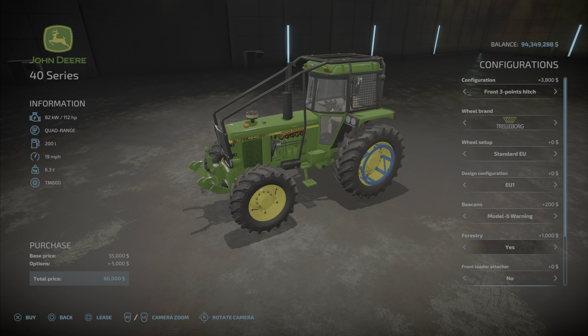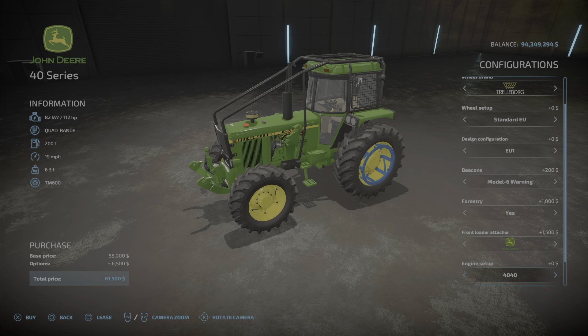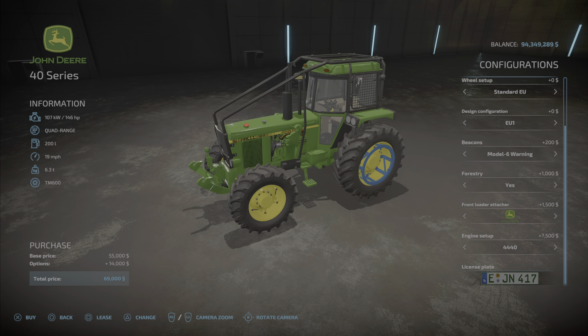Forestry: yes or no. Front loader: Hauer or John Deere, or none. For the engine: the 440 is the base, the 4240 is 124 horsepower, and the 4440 is 146 horsepower — that is your maximum horsepower option.